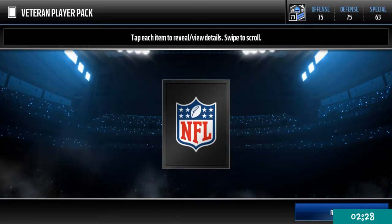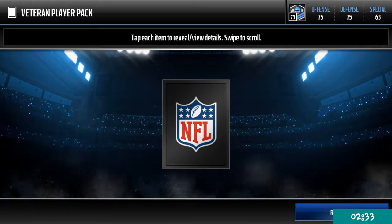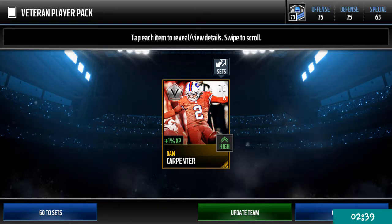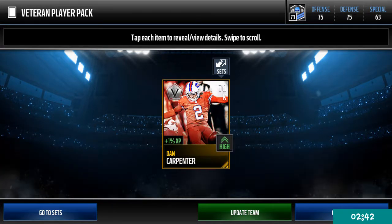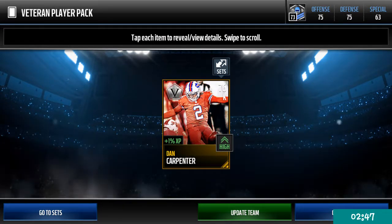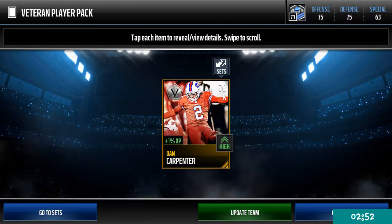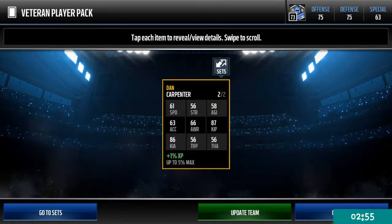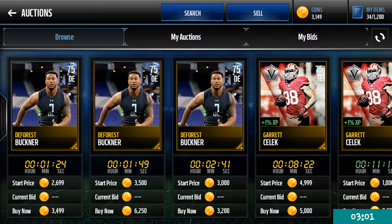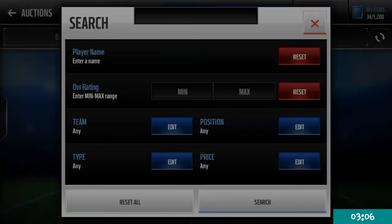Veterans player - most likely gonna get probably a garbage silver, but I'm gonna cover it up. Okay, I'm gonna look at the overall. It's a kicker! Oh my goodness, we just pulled a kicker! Oh my goodness, it's gonna go for so much. I don't know if I should put him on the team - I'm probably just gonna sell him. Pretty nice pull right there.